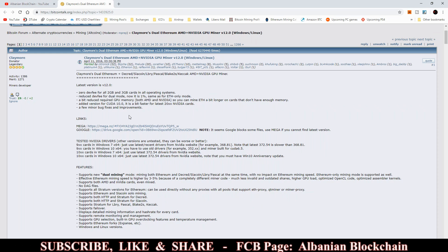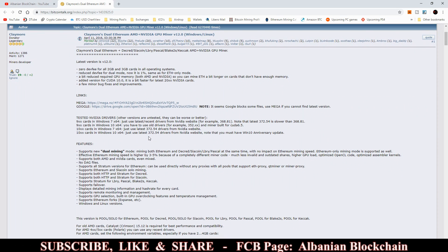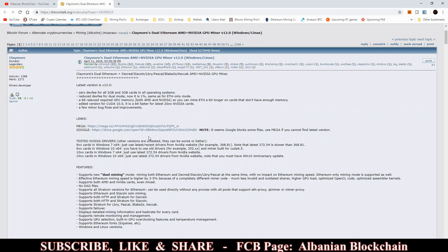The first fix is very easy: go ahead, download the new miner, and start mining with your batch file as you were before. If the problem gets resolved, you can keep going until your cards can no longer support the DAG file for Ethereum or Ethereum Classic.